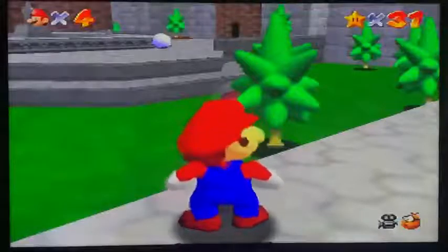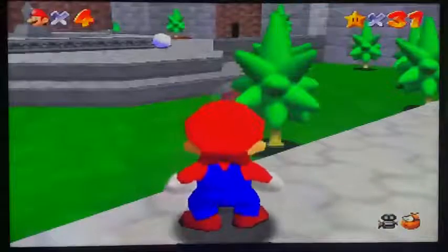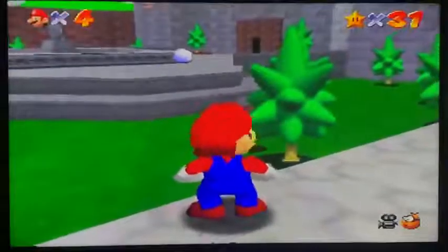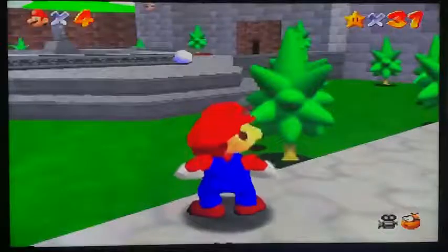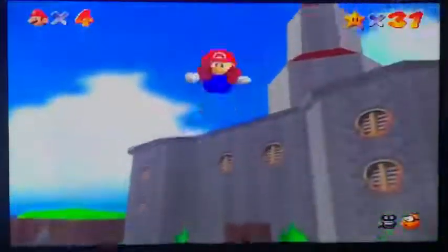Hey guys, what's up? Sterling here and welcome back to my Super Mario 64 Let's Play. Last time we got through Cool Cool Mountain, which was one of my least favorite worlds of the game. And now we are going to continue on with the last world of the first floor of the castle, and that is Big Boo's Haunt. So let's get right to it.